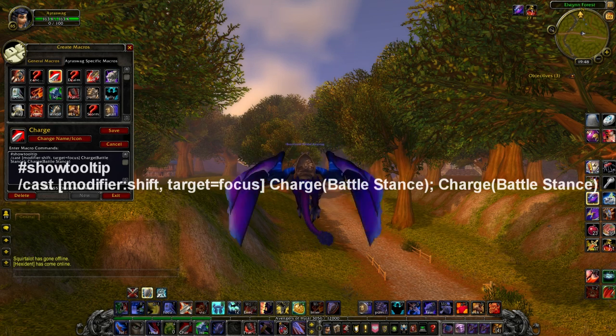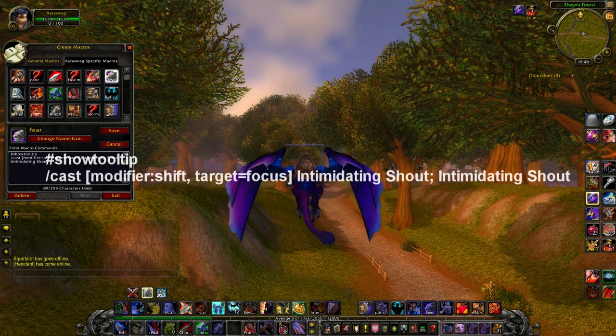The next macro I'm going to show is my fear macro. It is another shift macro — focus fear. What it does is, if you're targeting someone you can fear them like normal, but if you're not targeting them but they're your focus, you press shift and you can fear them anyway. That's good for crowd controlling healers.